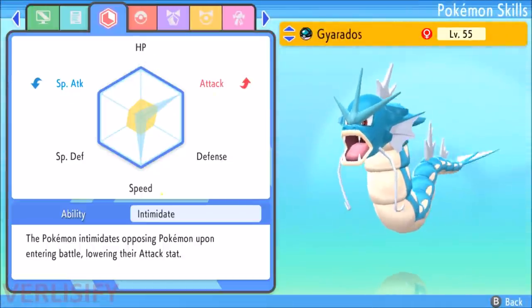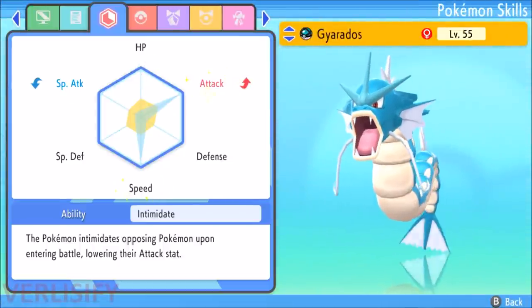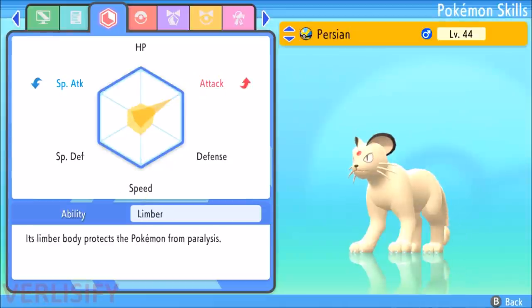Here we see this Gyarados — it has max attack and max speed because it was properly EV trained, and now it's all glowy and sparkly. The orange color means a Pokemon does not have maxed out EVs, so it is still eligible for receiving EVs. The yellow shows the Pokemon's base stats.